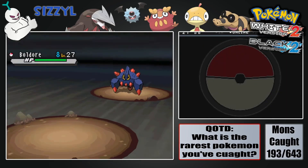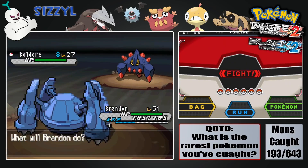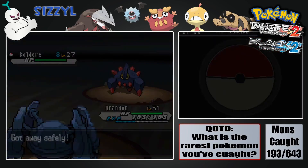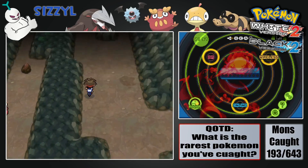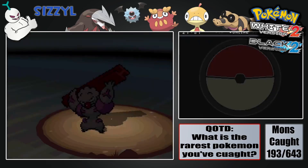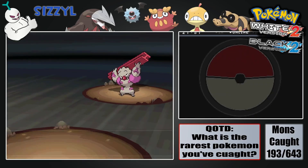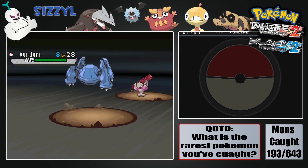Another Boldore. We'll hit Eelektrik soon enough — they're not that uncommon. I think it's a 10% chance or something in this room. Even if it's a 5% chance, that's not awful odds for normally encountered stuff. We're working with just a normal walk-around encounter — nothing special.